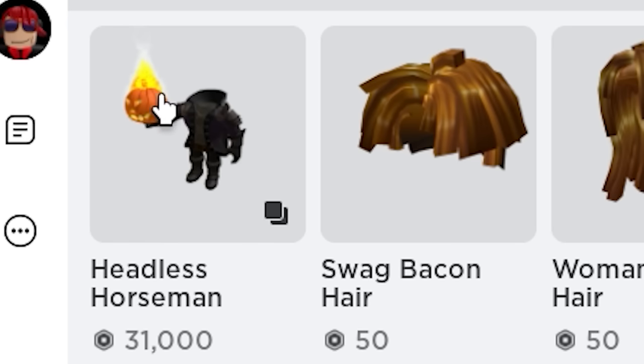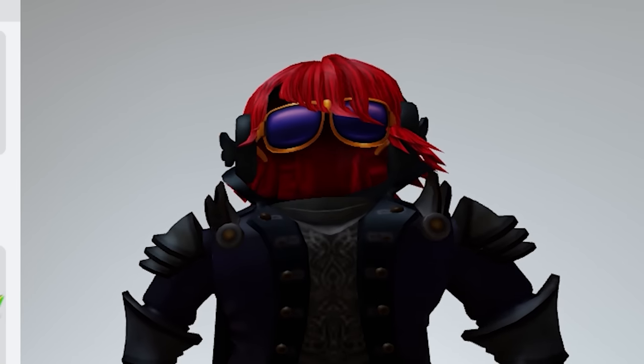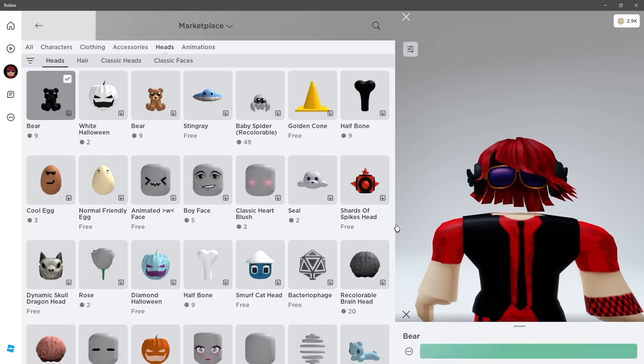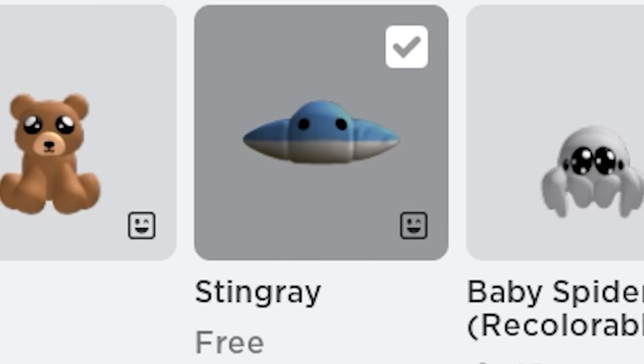So it's October and this item is really popular, but it is way too expensive. So instead I have a lot of alternatives to show you. Go to Heads, then Heads again, then find the dynamic head Stingray. We can use this for a headless hack and it's free, so grab it before it goes off sale.